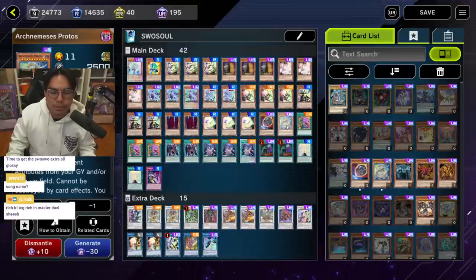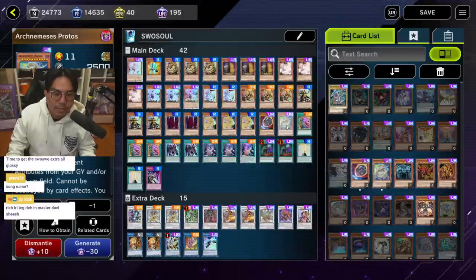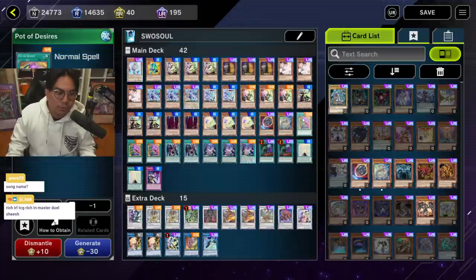A lot of people say you shouldn't play Protos in best-of-one, but I very much disagree. Protos is a very powerful card that's easily searchable in your deck, and it helps you OTK your opponent. There's a line where you go Chenying, Protos, and a Monk for automatically 6800 damage while banishing a card off Chenying's effect — that came up for me a lot. Protos is such a powerful card going second as well; putting your opponent on Protos' effect is very insane.